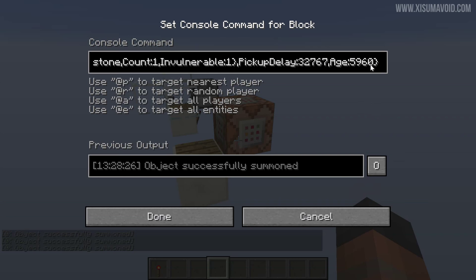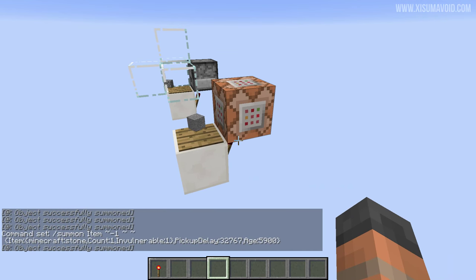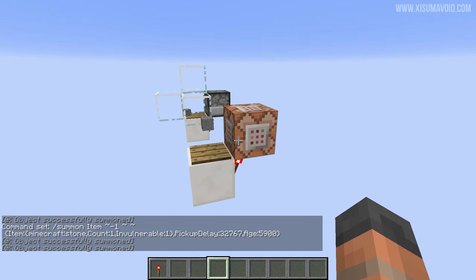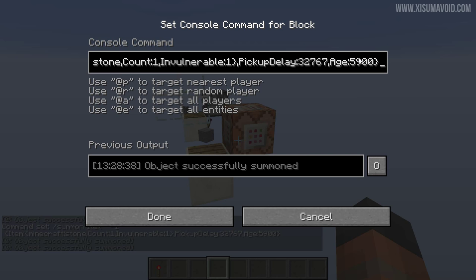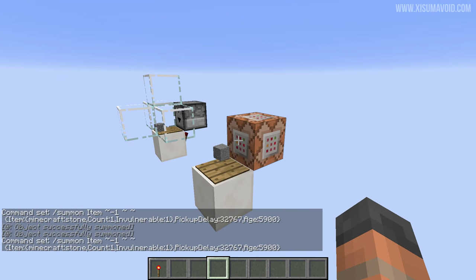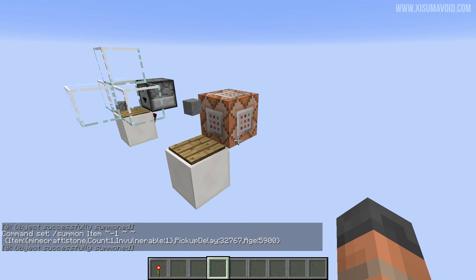This is how you create a custom timer. If you make the age number smaller, the delay gets bigger — for example, 5 seconds before it disappears and a new one is summoned. And if you go into the negative with this number, you can extend the delay even further than 5 minutes. This one also never runs out, because it's a command block and has no inventory.